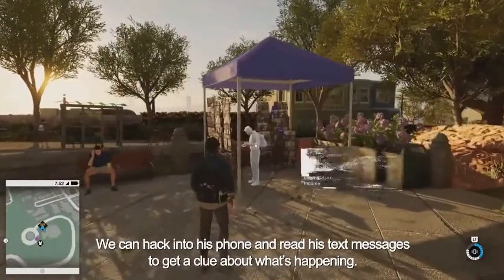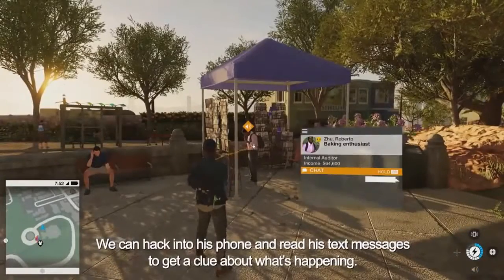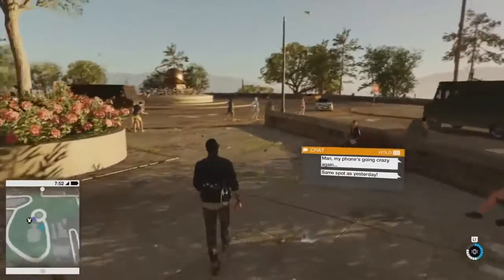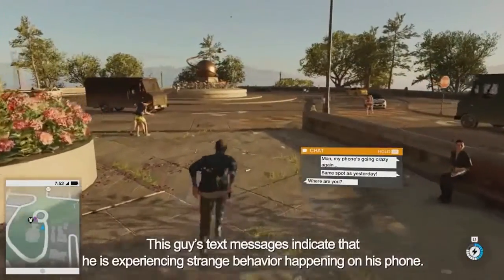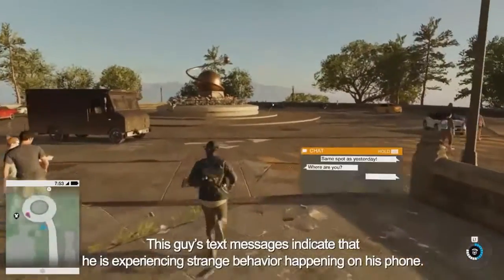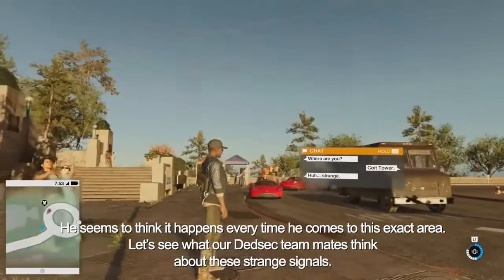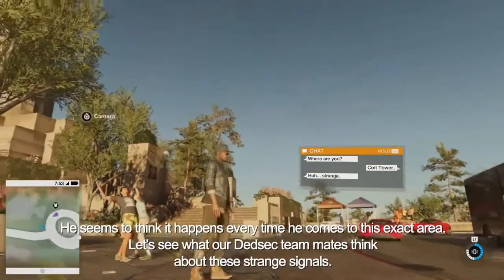We can hack into his phone and read his text messages to get a clue about what's happening. As a hacker, it's really easy for Marcus to get someone's personal information. This guy's text messages indicate that he's experiencing strange behavior happening on his phone. He seems to think that it happens every time he comes to this exact area. Let's see what our DeadSec teammates think about these strange signals.